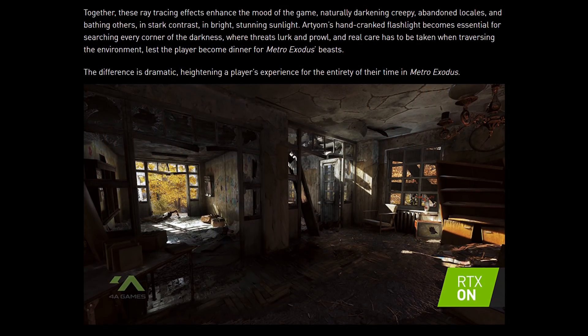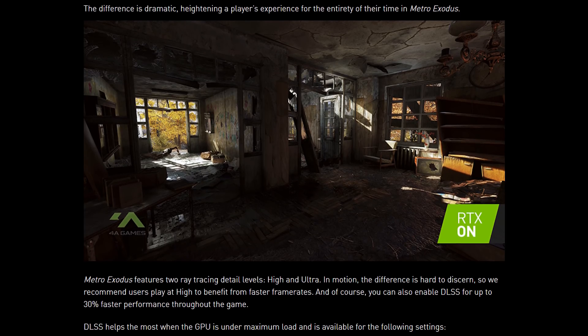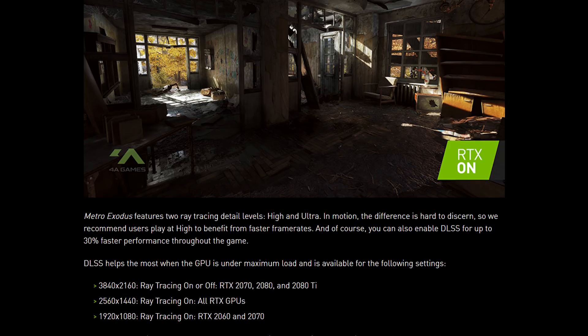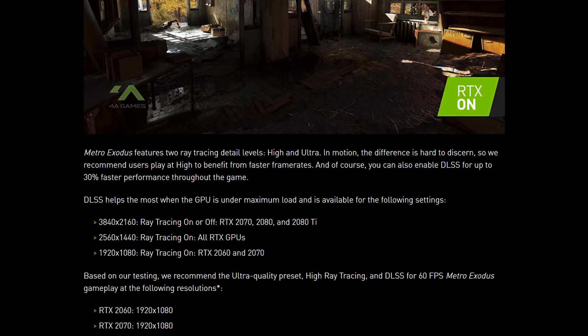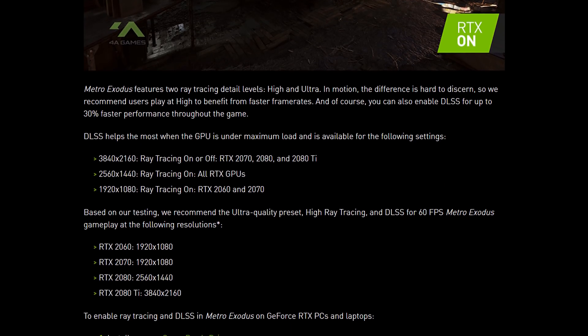Hopefully the technology works better in a different game, and we'll explore the quality differences in a moment. Like with Battlefield V, DLSS in Metro Exodus is locked down heavily depending on the GPU you have, the resolution you're playing at, and the quality settings. At 4K you're able to use DLSS with either ray tracing on or off with the RTX 2070 and above, but this is the only resolution where you can use DLSS without ray tracing.